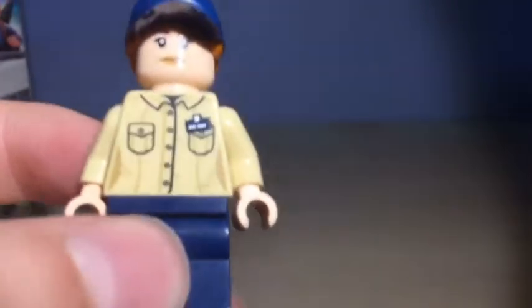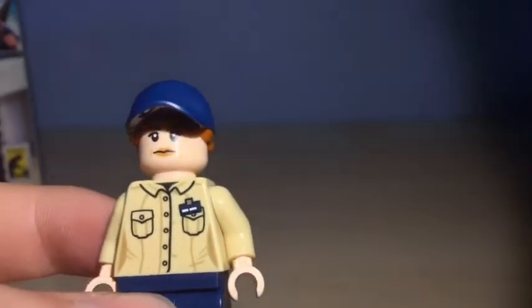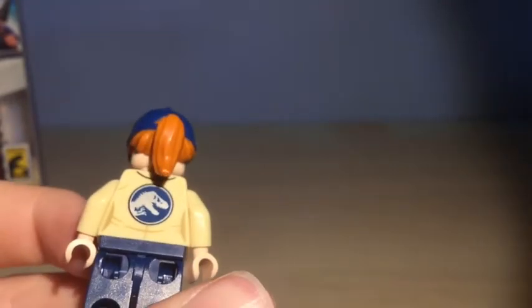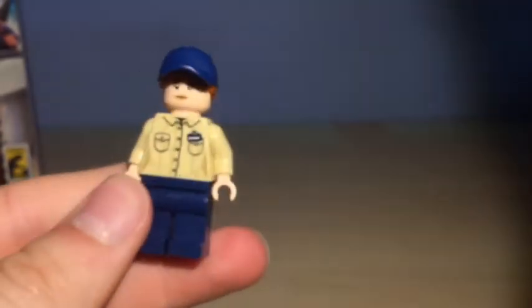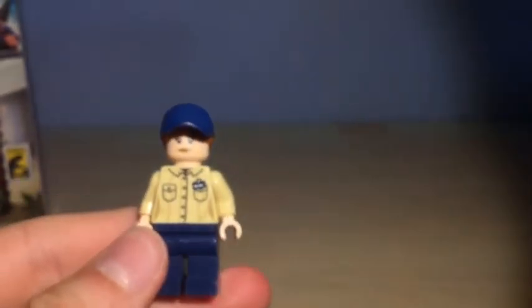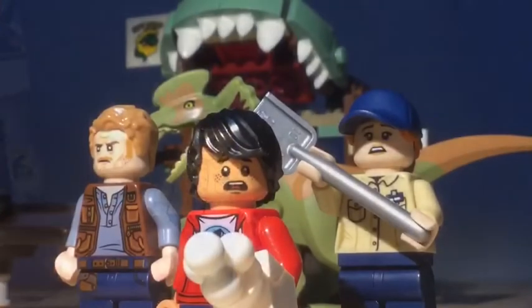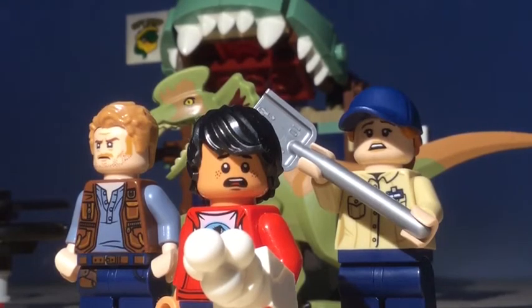Finally, there's a park worker figure. She's also rubber-based with dual-molded hair. Her shirt or uniform is nicely detailed, and you've got the dress with a logo on the back in royal blue. And that's all from me - goodbye from Okay Bricks!